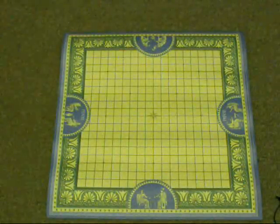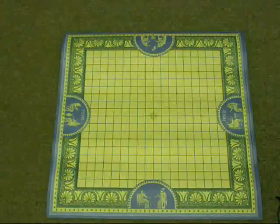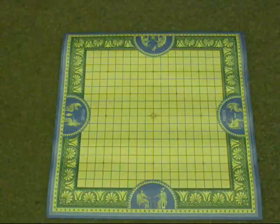Today we're looking at Pente, which is an abstract strategy game from Winning Moves Games. It is played on a 19x19 Go board. So if you're familiar with Go, or if you already have a Go board, you've already got the pieces to play this game.